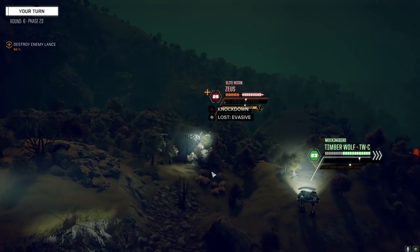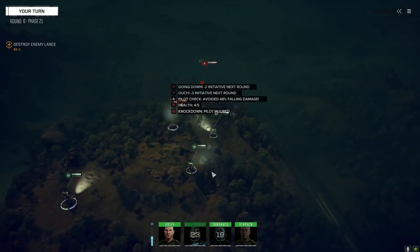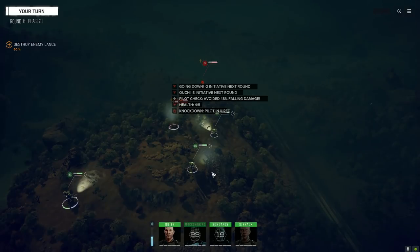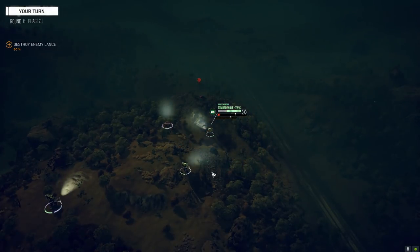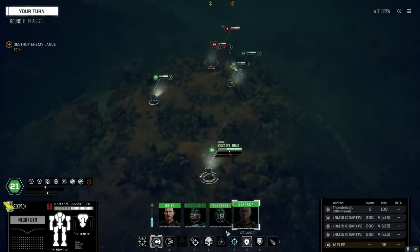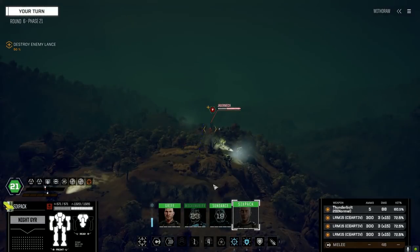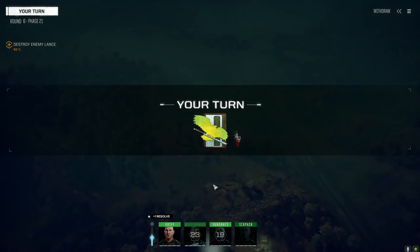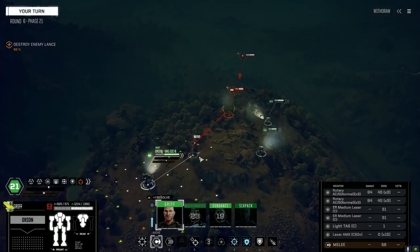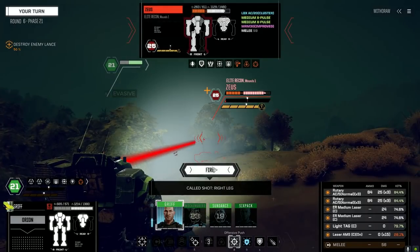That hit something good. Let's see if Griff and Sundance can rip the other leg. I should almost let Six Pack have a duel with the guy at the back — let's Warlord this up. You didn't move, neither did I — let's fire. The Thunderbolt keeps missing. I think we're going to go back to the arrow system; a few people commented about that and I think they're right.